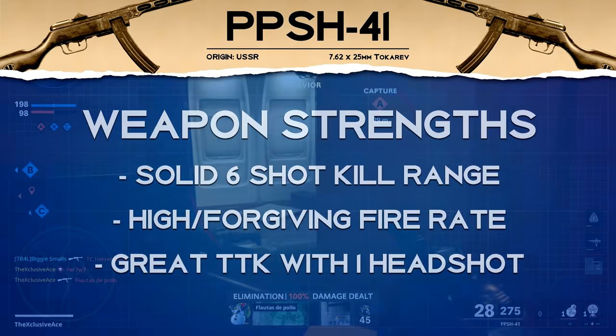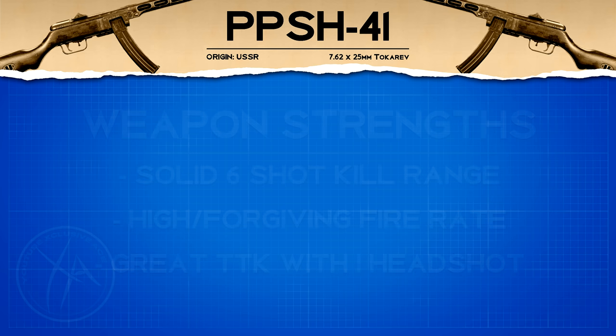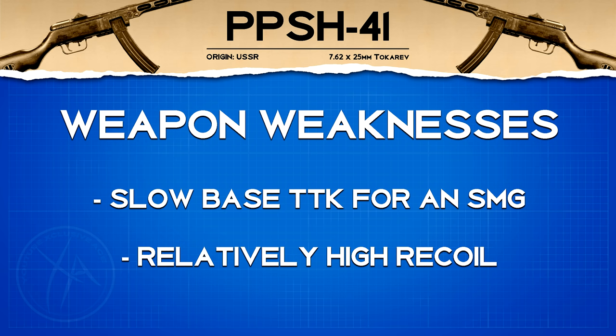For strengths, our six shot kill range is actually quite solid for an SMG. It also has a very high and therefore forgiving fire rate — if you're missing the odd bullet, it's really not that big of a deal. And assuming we're able to hit just one headshot mixed in with body shots, we get a great time to kill potential. On the weaknesses side, our base time to kill without any headshots is the worst in the SMG category up close, and this gun also has relatively high recoil, so it's not the type of SMG you can stretch to longer ranges.